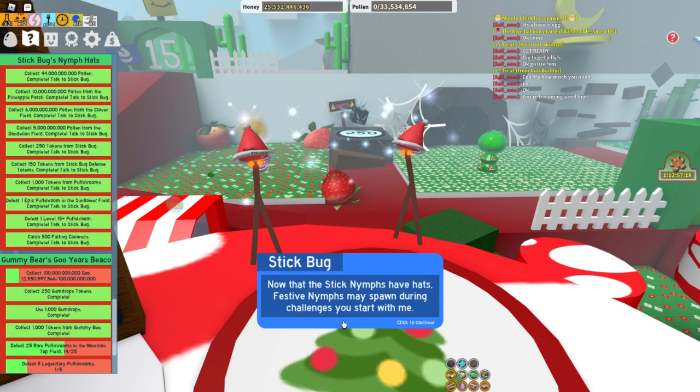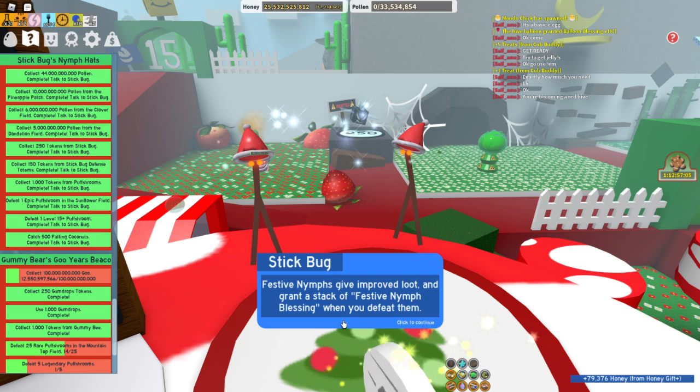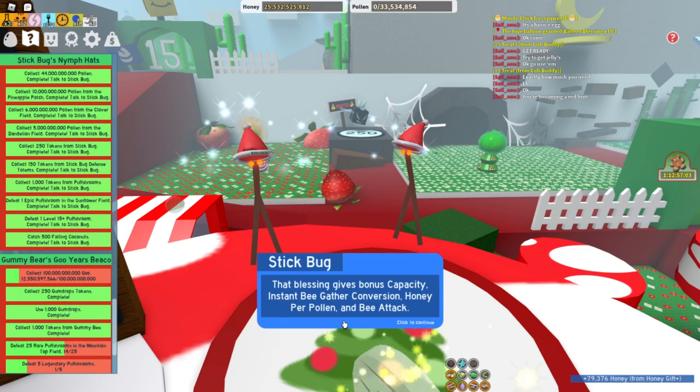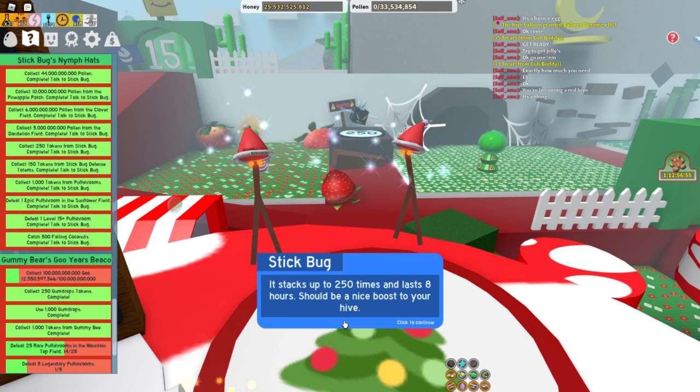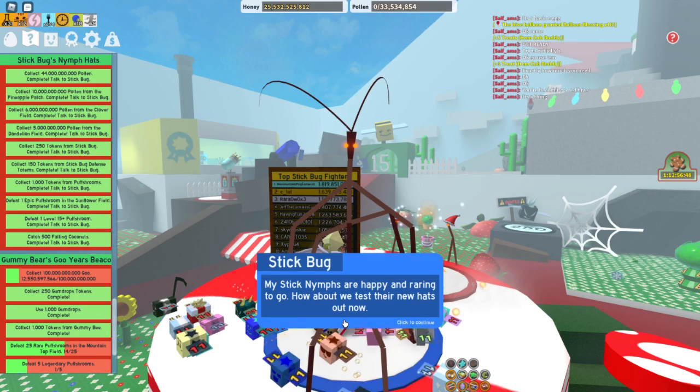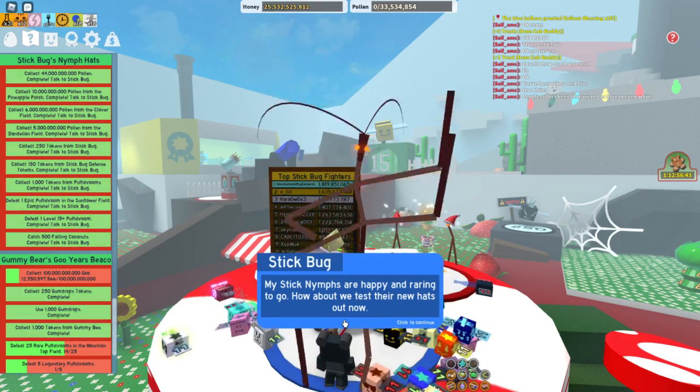Now that the Stick Nymphs have hats, festive nymphs may spawn during challenges you start with me. Festive Nymphs give improved loot and grant a stack of Festive Nymph Blessing when you defeat them. That blessing gives bonus capacity, instant bee gather conversion, honey per pollen, and bee attack. It stacks up to 250 times and lasts 8 hours — should be a nice boost to your hive. My Stick Nymphs are happy and raring to go. How about we test their new hats out now?